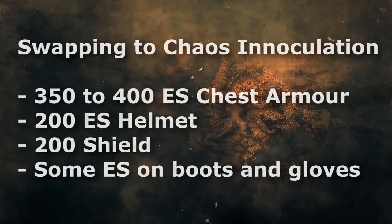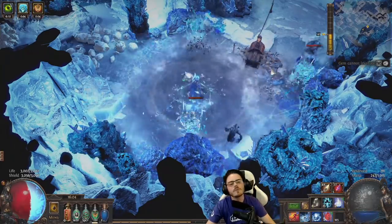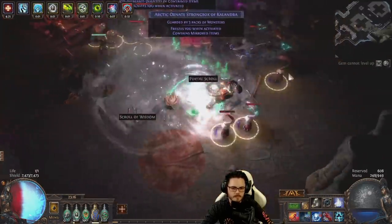When swapping to CI, you want to aim for 350–400 energy shield on a chest piece, around 200 on a helmet — you can even just use Rime Gaze unique — and about 200 on a shield. 50 or so energy shield on your gloves and boots will help, but it's not really a big deal early on. If you can manage to swap to CI with 5–6,000 energy shield at level 70, then you'll be fine to start endgame. In 3.5 I was close to about 7,000 energy shield with self-crafted gear when I first swapped to CI.